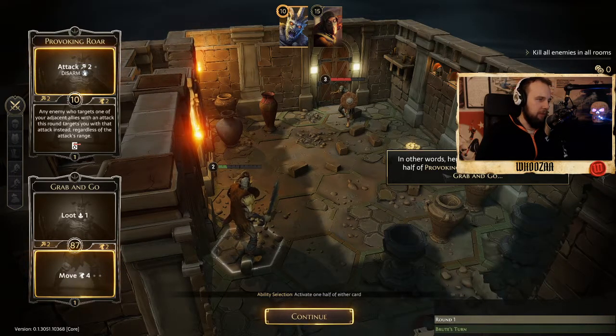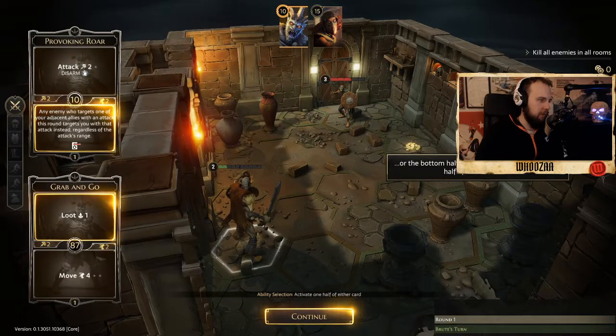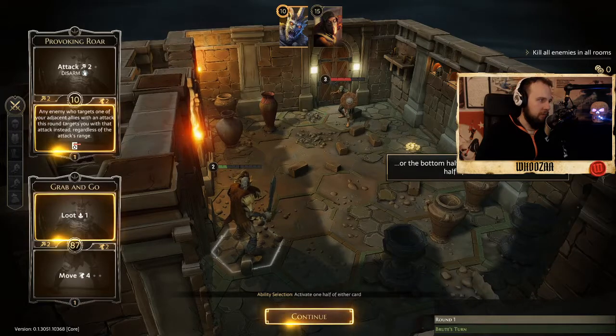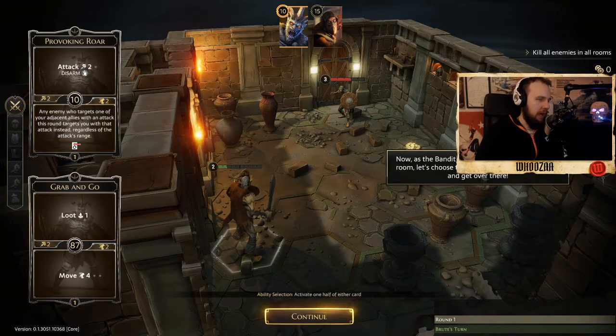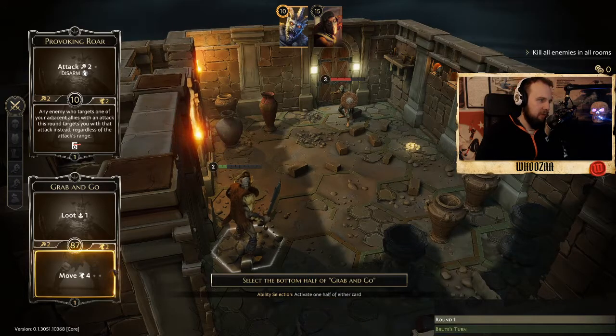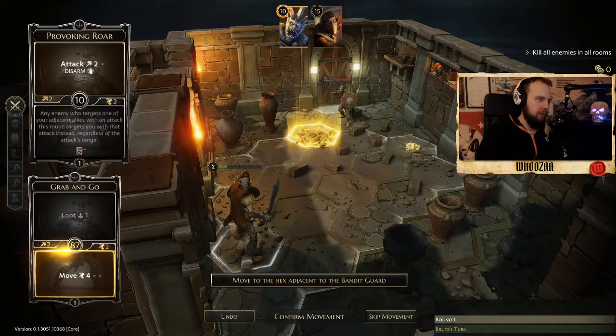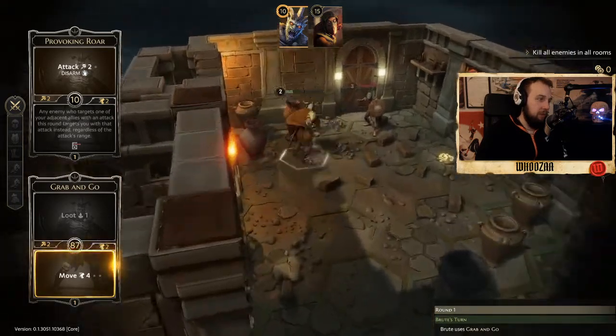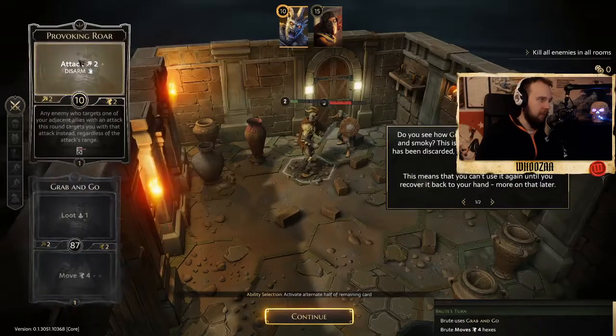Grab and Go - bottom end. Here we go. He's on the other side of the room so let's move four tiles. We have only two health left, so we're in bad shape.